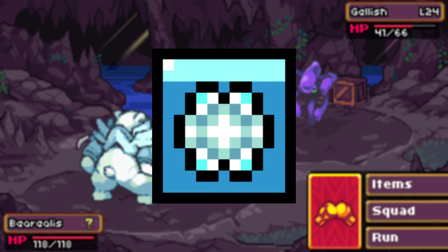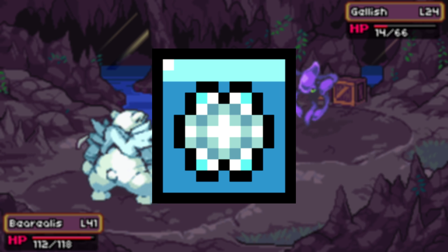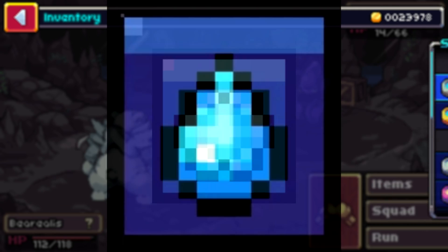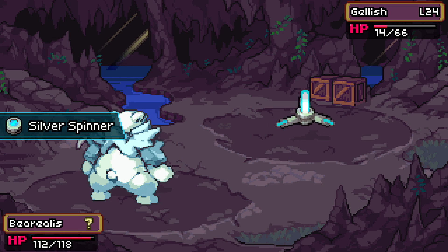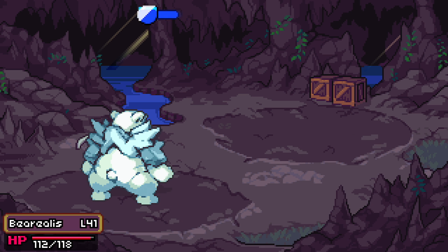The Ice Zone is definitely a bit of a drag, not because Barialis has any real issues winning battles, but more so because its best moves are resisted, so battles might take a little longer. The Water Zone is an absolute cakewalk. And while the endgame fight — which I won't show here — is difficult for any type of Coromon, Barialis still put in the work.